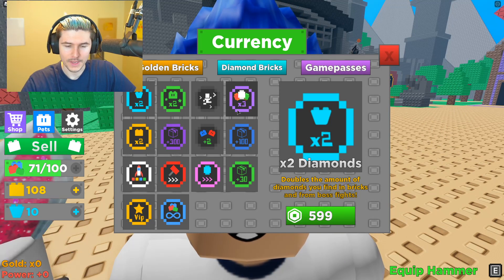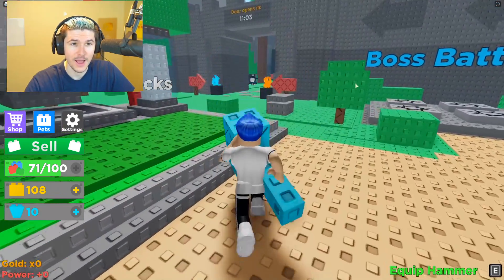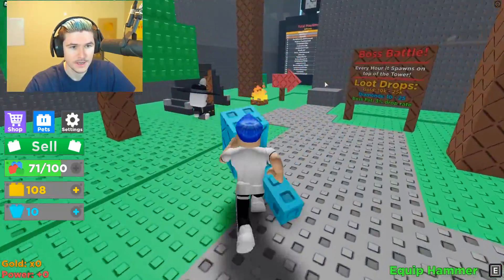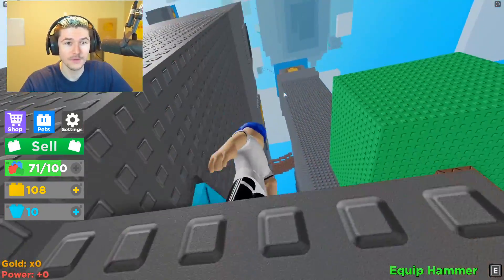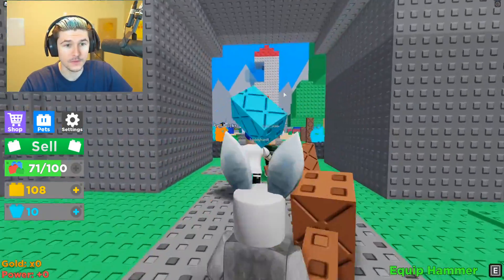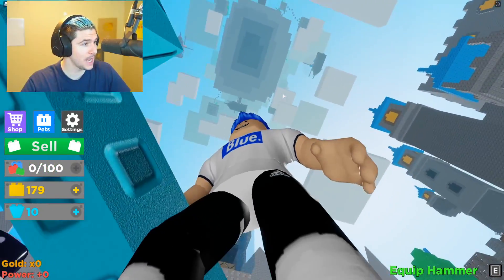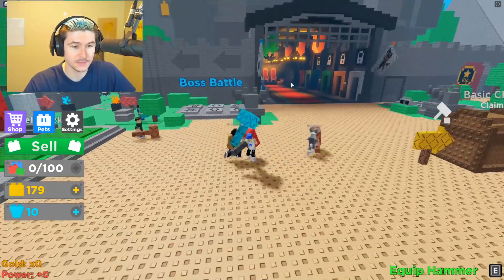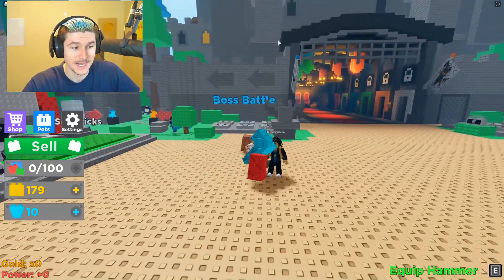Let's go to the shop. Two times diamonds - wait, doubles the amount you find in bricks and from boss fights? Oh, there's boss fights! The door opens in 11 minutes. So you go over here and this is where you fight bosses. Every hour it spawns on top of the tower. You buy a rocket and then you fly to new islands! I didn't even know there were islands, dude. Okay, that just made this game a lot cooler. So apparently there's islands - instead of double jumps, you get a rocket.